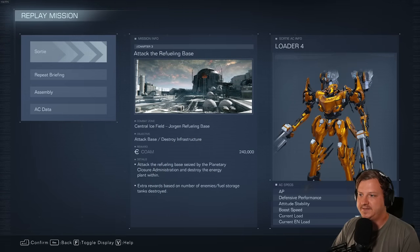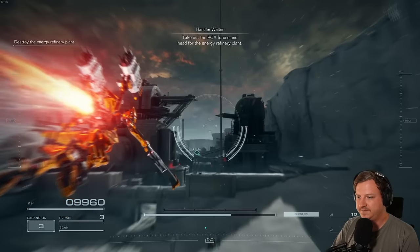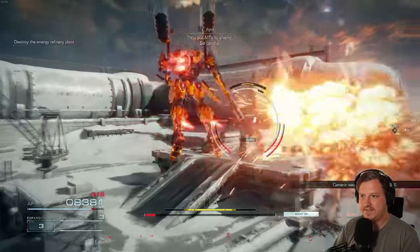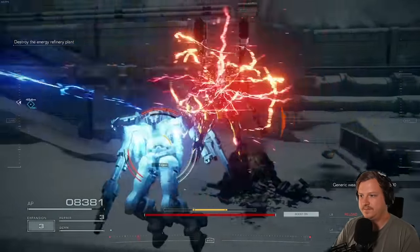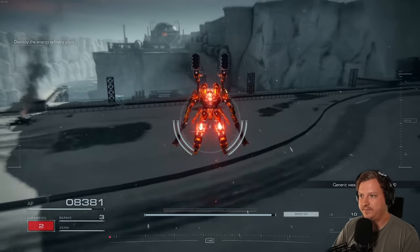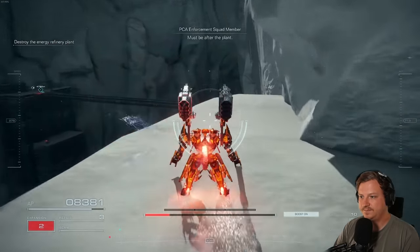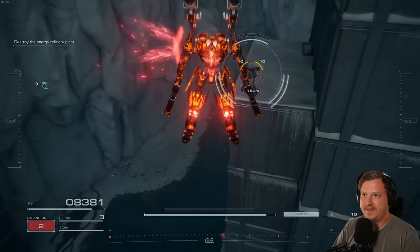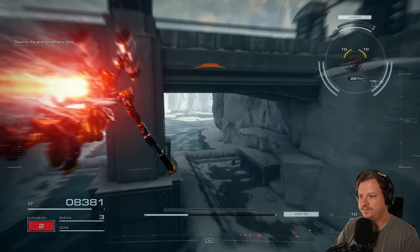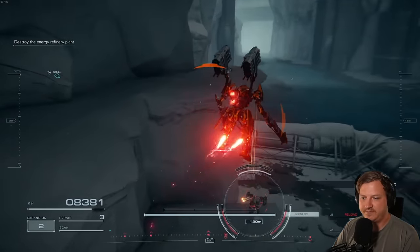Chapter 3, Attack the Refueling Base, is the next mission. There are two MTs we have to kill for their combat logs. At the start, just head towards the marker. Once you reach the objective, there's this MT here you gotta take out. Once he's done, instead of crossing the bridge that's down here, head to the right. This is one of the snipers you have to take out. The other sniper is on the other side of the bridge. That's the last combat log on this mission — just finish the mission and you have it.